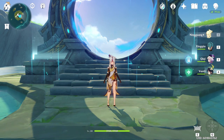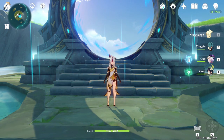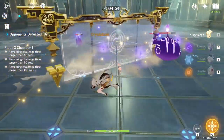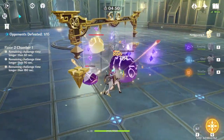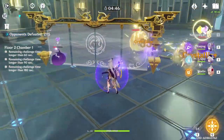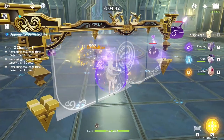For Ningguang's skill, all you need to really know is her skill does AOE Geo damage and blocks projectiles, just like Yasuo's Windwall from League of Legends. The skill stays on the field even when you change characters, so it's really useful. At Ascension 4, characters that pass through the screen get a 12% Geo damage bonus. So if you're thinking about getting Zhongli for a double Geo resonance team, Ningguang is the best choice for a second Geo character.